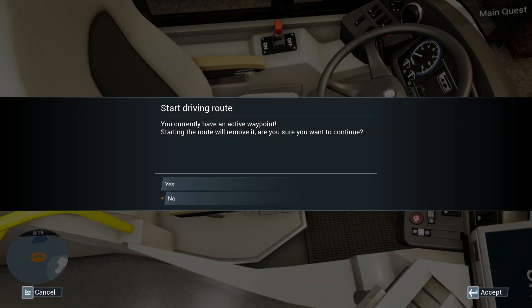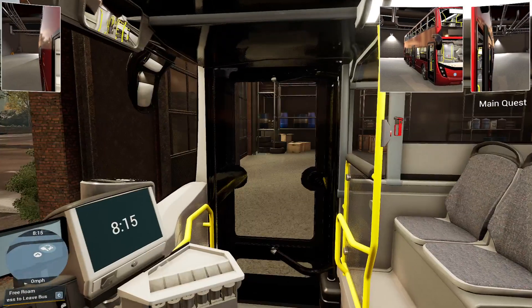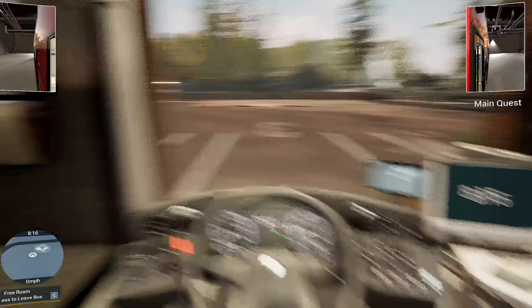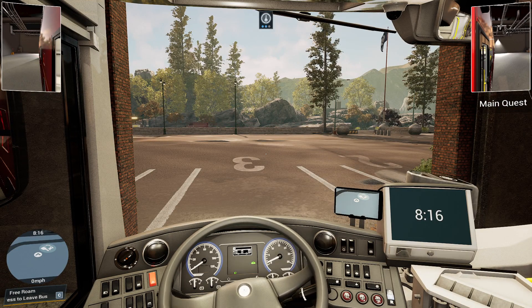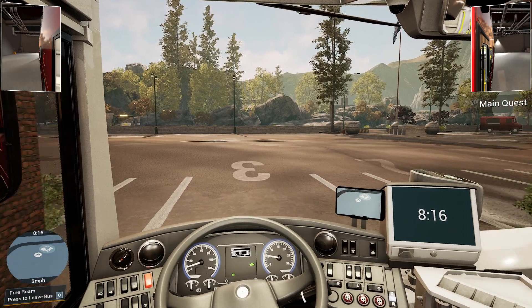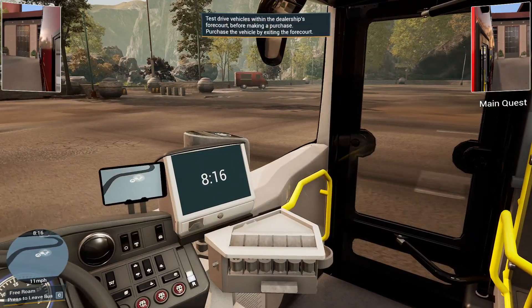ADL: you currently have an active waypoint — yeah, whatever. There's our cab — the ADL cab looks quite nice. Now we have to start the bus up. Actually, it was already started. The parking brake wasn't activated, so let's drive.